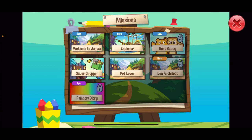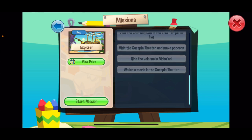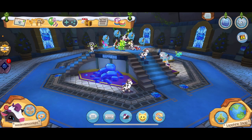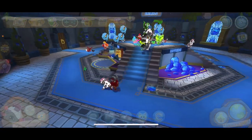There are other things like best friends, which is locked. I don't know why it's locked. Explorer — I think we're going to do that together. I'm not sure what pet lover is. I'm going to close without doing a mission.